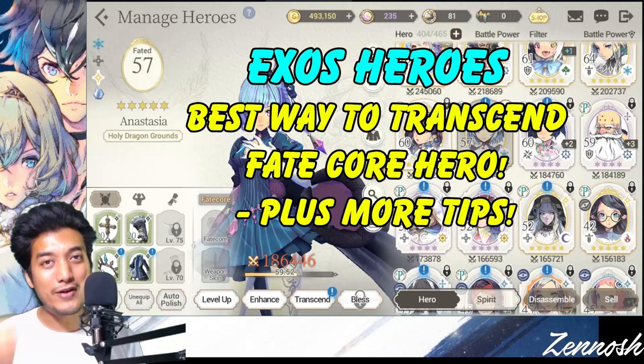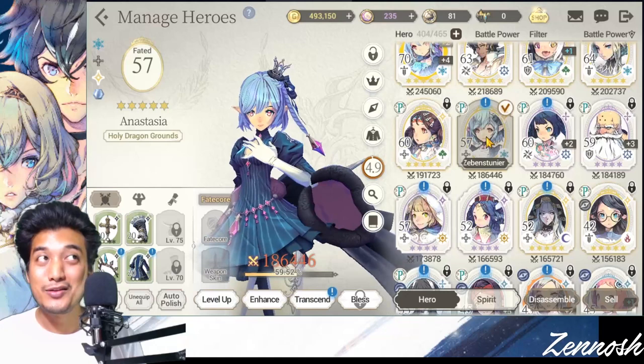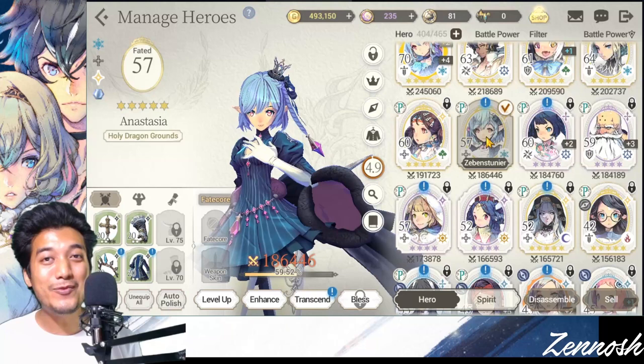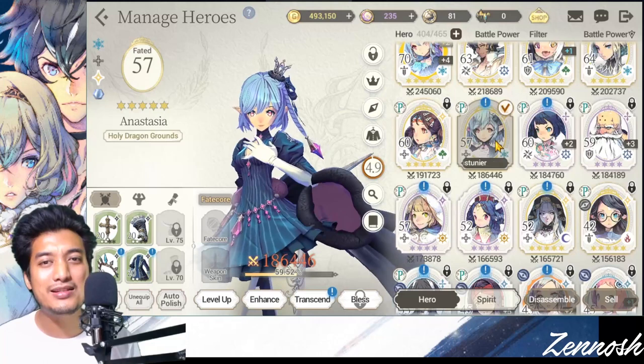So let's get started. For example, I already have this Anesthesia right here, which I've been using for a lot of my content because she is obviously a wonderful healer. Today I came to summon a Fate Core Anesthesia, and I would really love to transcend my Fate Core Anesthesia by using the base Anesthesia.